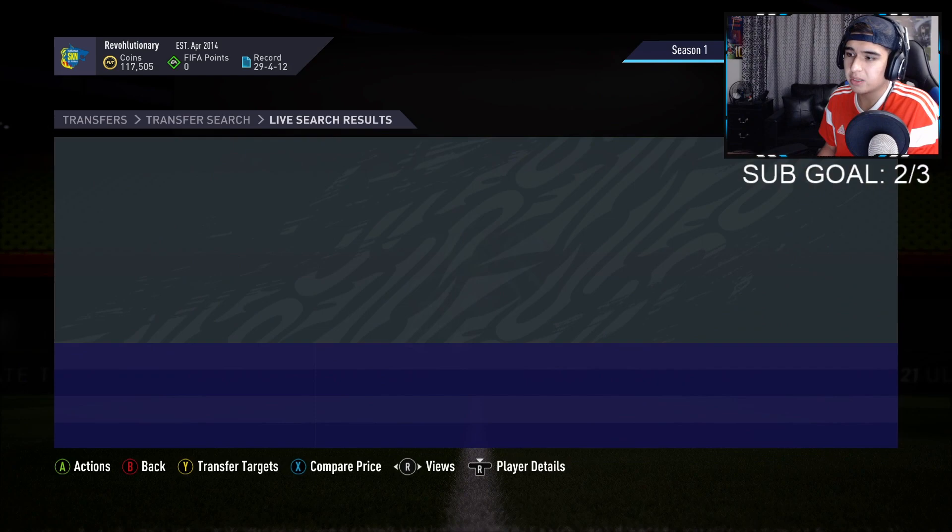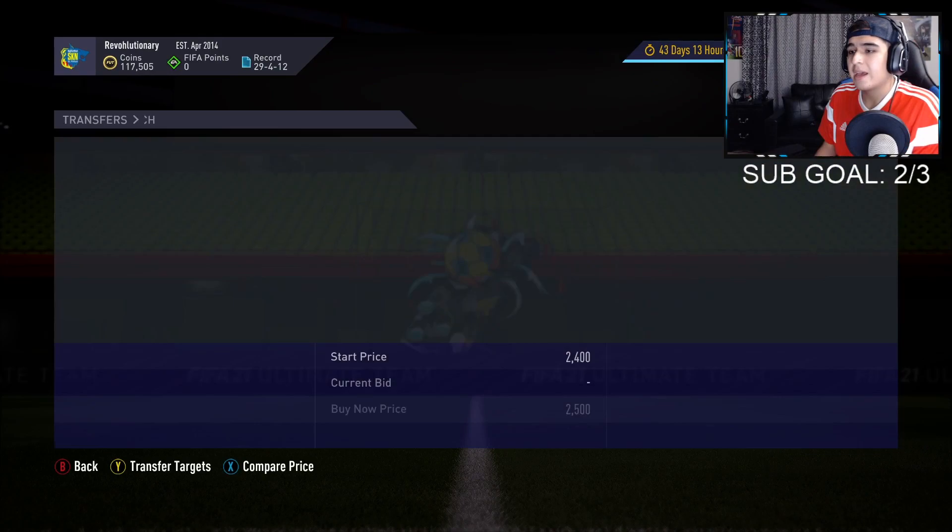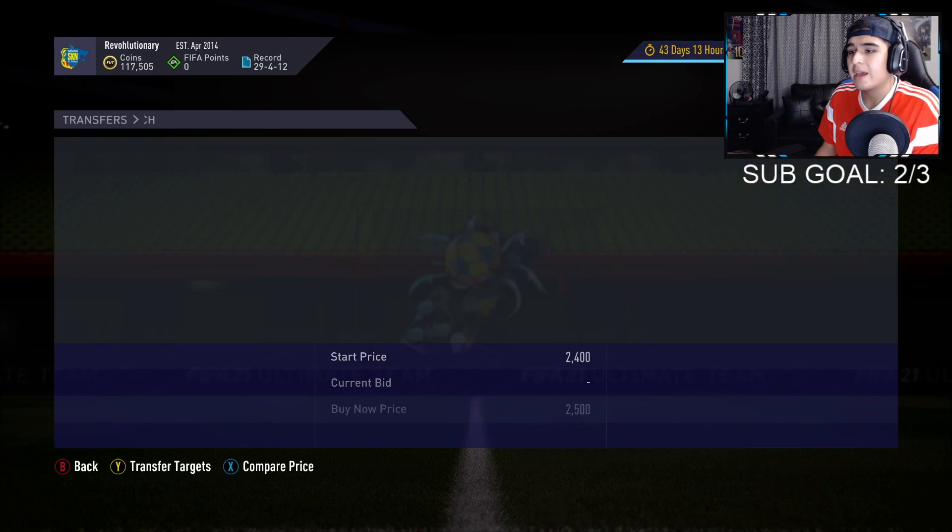Those are the filters, the modifiers, and the players you should be paying close attention to — Mario Ruey, Coates, Rafa, the position modifiers CAM to center mid and CDM to center mid, and the other four filters I showed you in this video. If you enjoyed it, go ahead and leave a like, comment down below if they work for you, and don't forget to subscribe and follow my Twitch. Good luck sniping, trading, playing the game, and with your packs. See you later, peace!